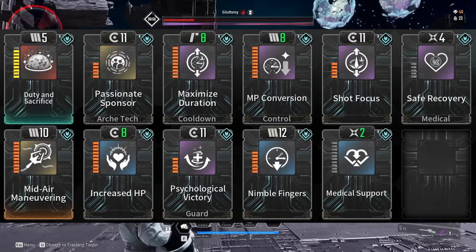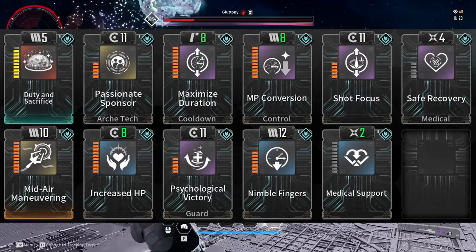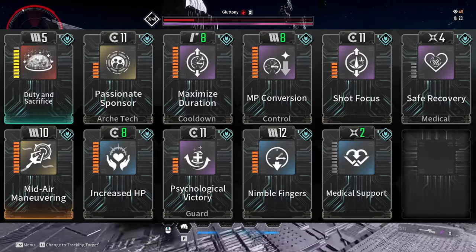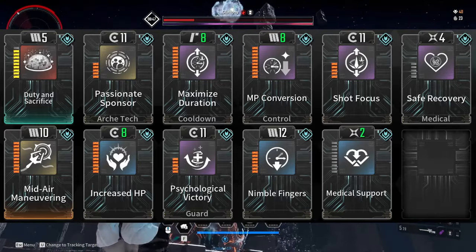This is the budget build of everything I just showed. This is all that's needed if you don't want to invest heavily into a non-ultimate character. Once again, I totally understand. Check out my first video about support characters. This build kicks butts.